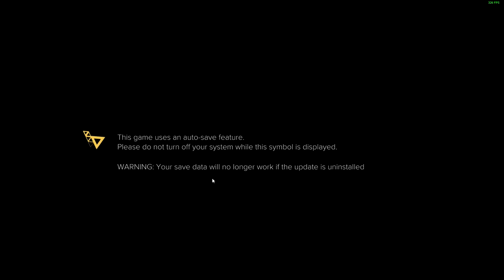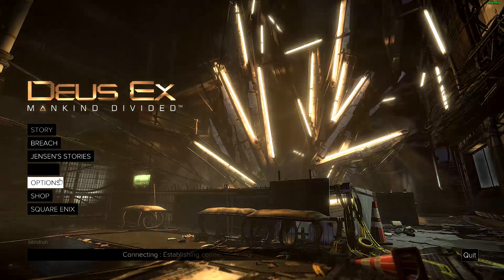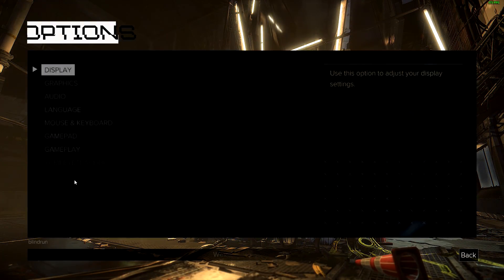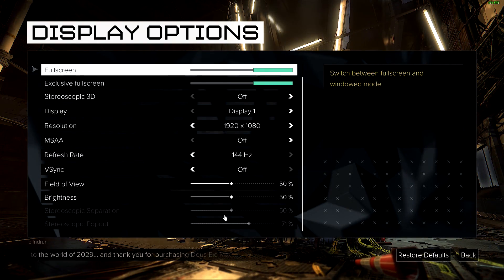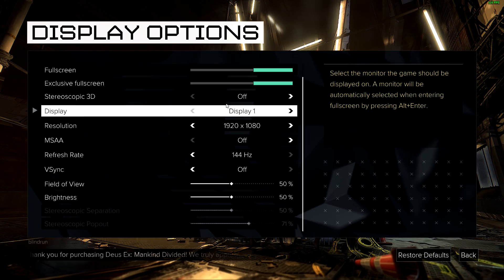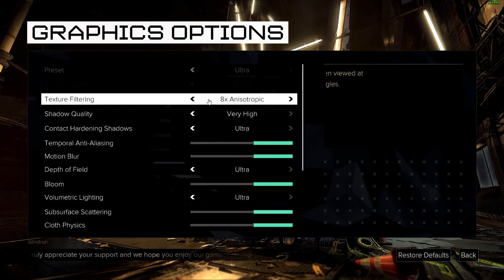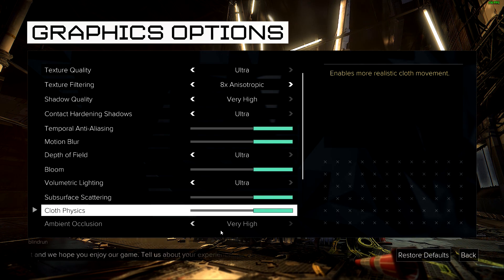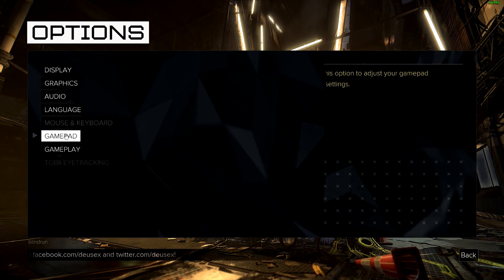That way we at least have a baseline setting on basically the best graphics card out, and we can compare everything else to that. Another thing is that DirectX 12 isn't yet supported — it's apparently not going to be supported until a couple weeks out, so we will come back and retest when DirectX 12 is out, test all these same cards again, and do a compare and contrast between the different APIs.